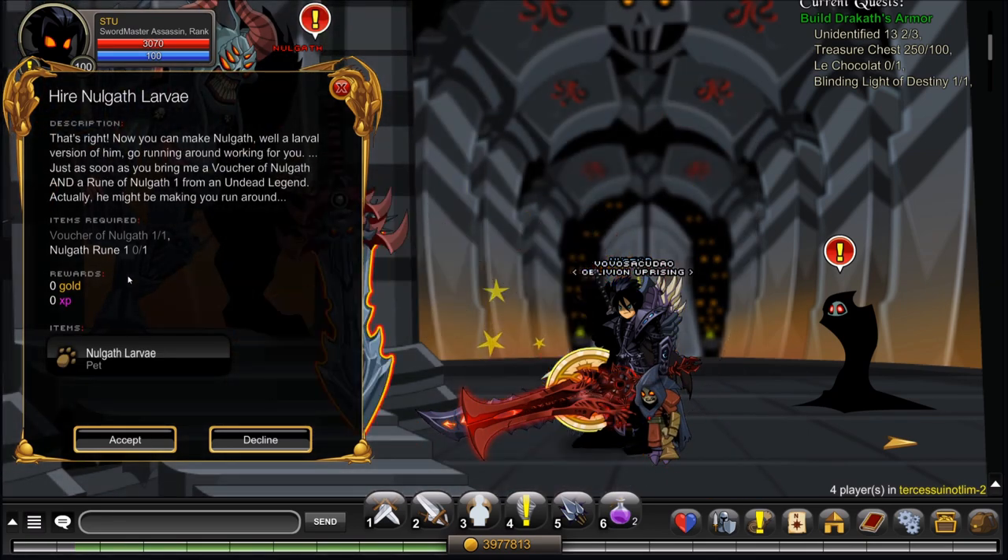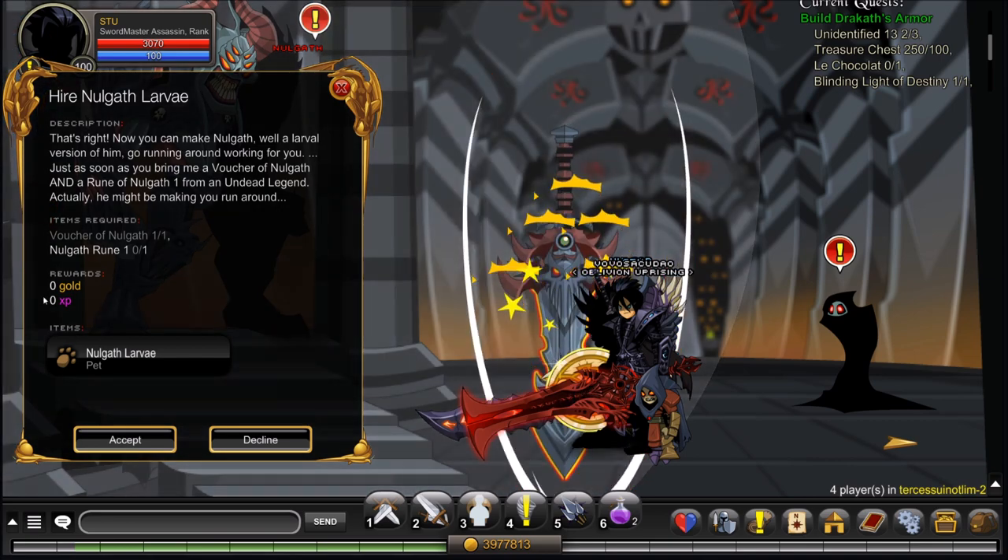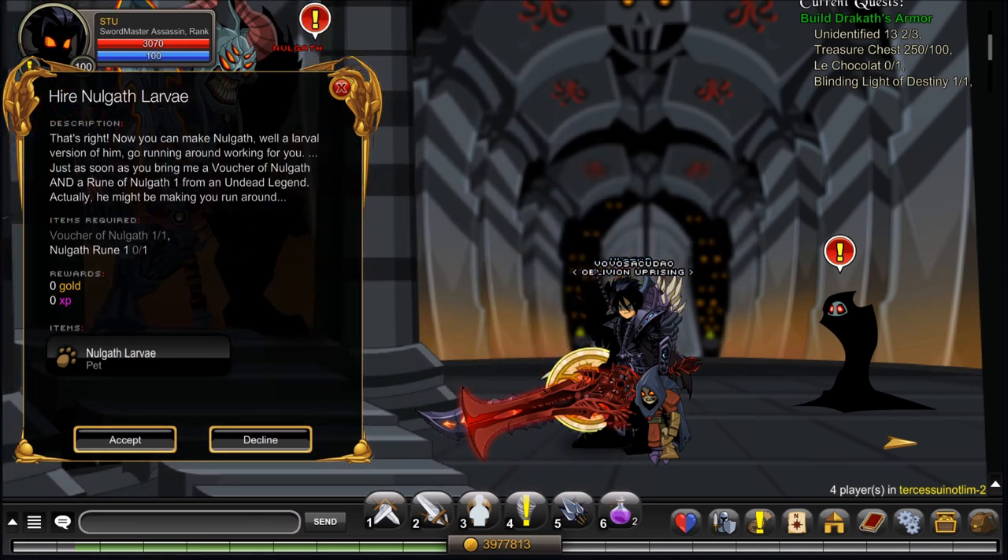To get the Nolgath Larvae hire, you'll need the Voucher of Nolgath and the Nolgath Rune 1, which is dropped from the Undead Legend. To get the Voucher of Nolgath, you will have to farm either Supplies to Spin the Wheel of Chance, or use somebody else's Nolgath Larvae.